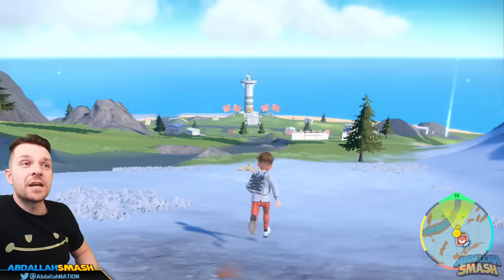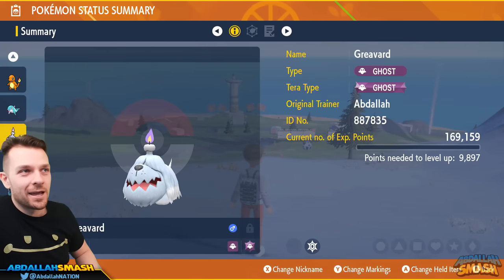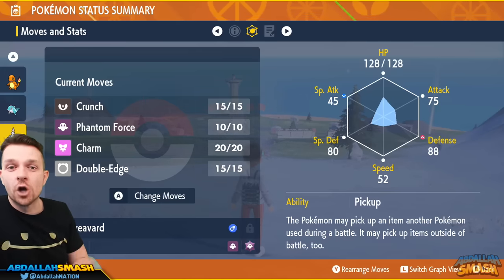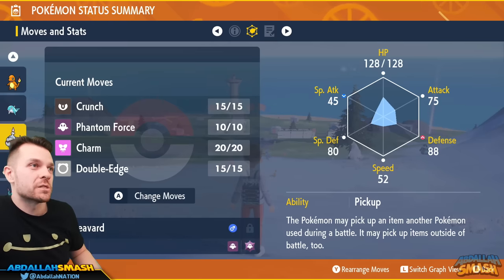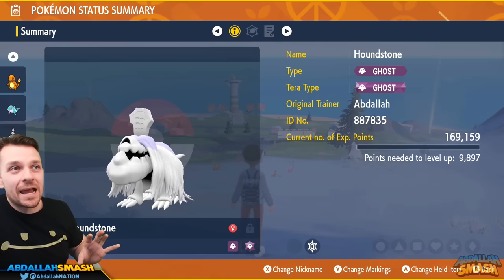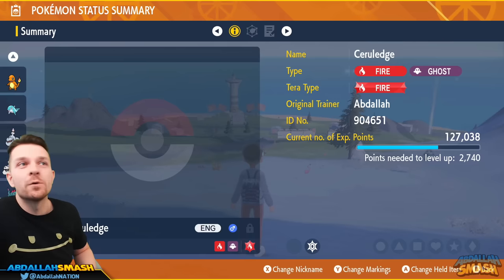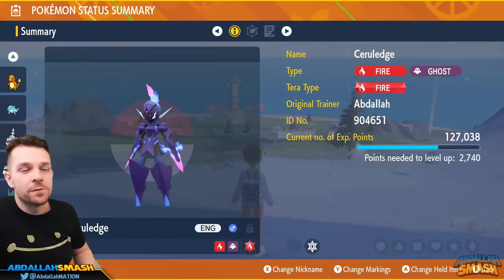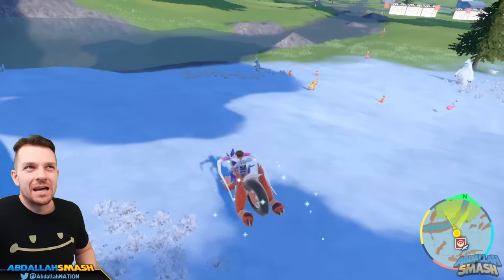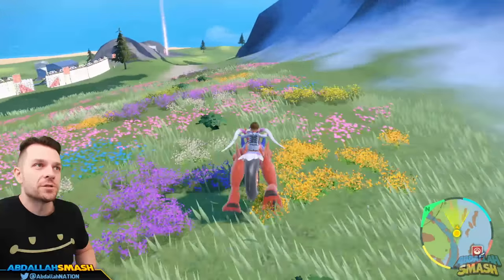Some good Pokémon in this area are going to be Grievard — catch one with a quick ball. He's a physical attacker and being a ghost type with moves like Crunch will definitely work out. You can also use Houndstone, a really awesome ghost type in the area. If you're playing Pokémon Violet, I'd say Ceruledge — if you've evolved your Charcadet, this Pokémon is very good for this. You're going to want a ghost typing to make things a lot easier.